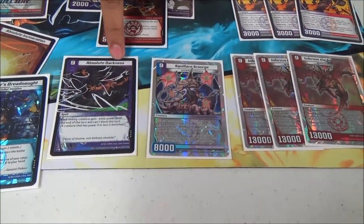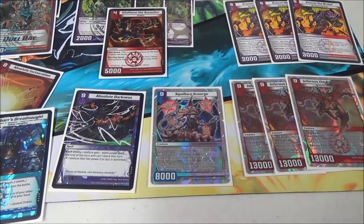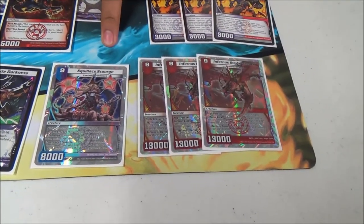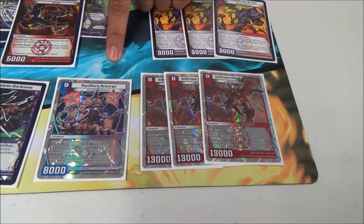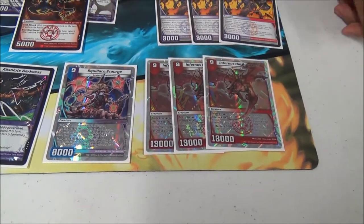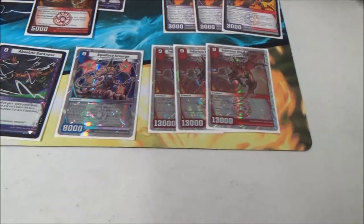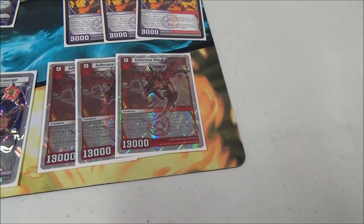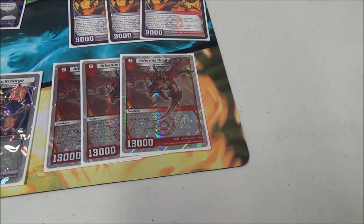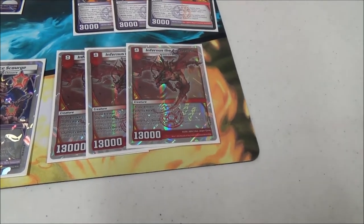I played one Absolute Darkness just for all the hexproof creatures — it can stop Haven from blocking. I played one Skull to Scorch. It's not strictly needed, but I really wanted the blue count and that extra creature, essentially an extra Skull Shatter with legs. It's a helpful finisher when you have a nice board presence and can do that final swing. And Triple Infernus — this is the biggest creature in my deck. Once I play Infernus, they really can't do anything after that. It won most of my matches today.